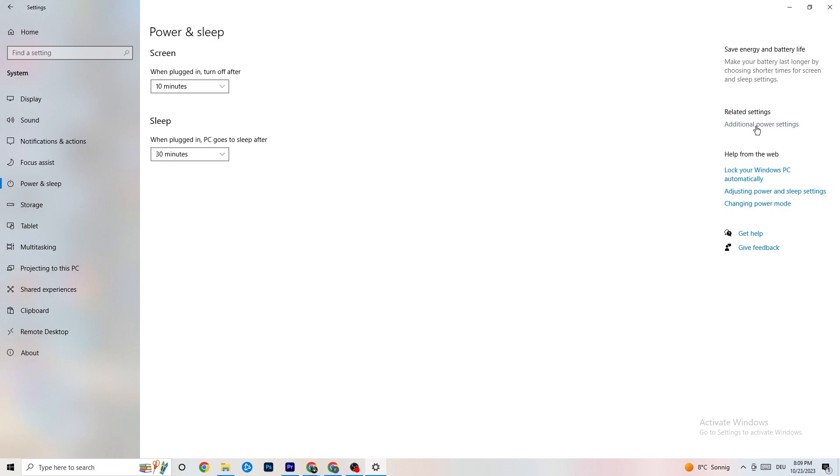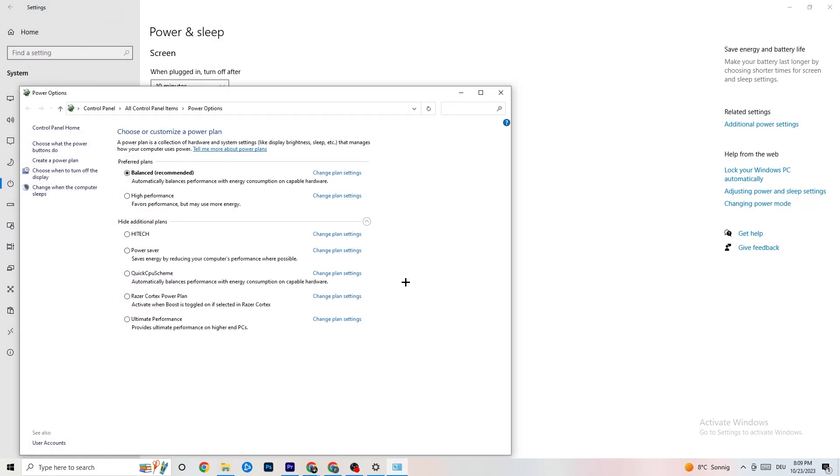In Power and Sleep, go to 'Additional power settings.' You need to try which option works better for you — for me it's Balanced, but sometimes High Performance works better. Click on High Performance or Balanced and just try which one currently works better with your system.